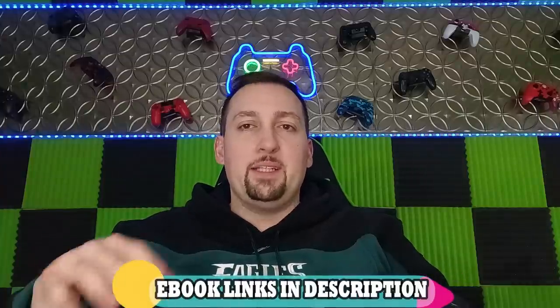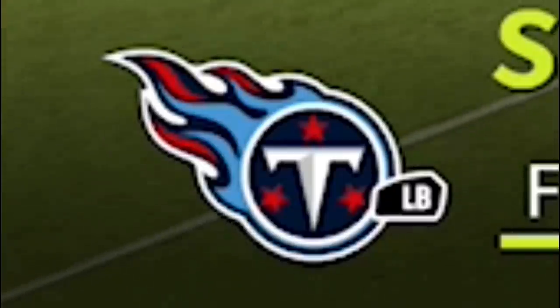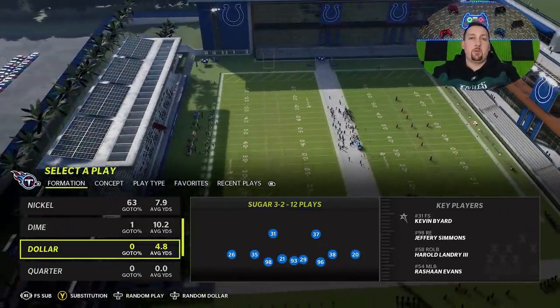Welcome back, Money Team. This is Matt Money Shot. I've got a new defense for you guys today — I just recently found this defense and I have to be honest, it's so good it might get me to change my playbook entirely. The formation is the Dollar Sugar Three-Two. I'm in the Titans playbook right now — this was one of the playbooks I put on my top five defensive playbooks list.